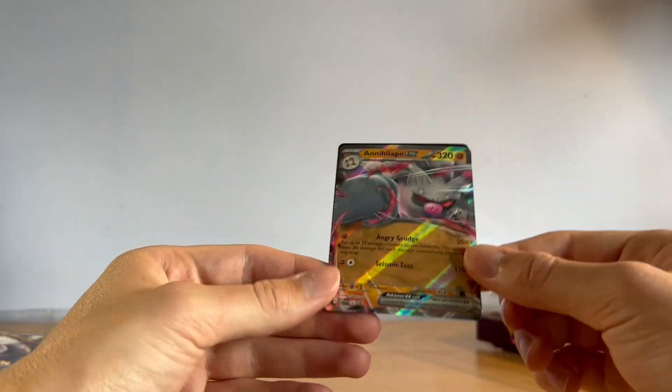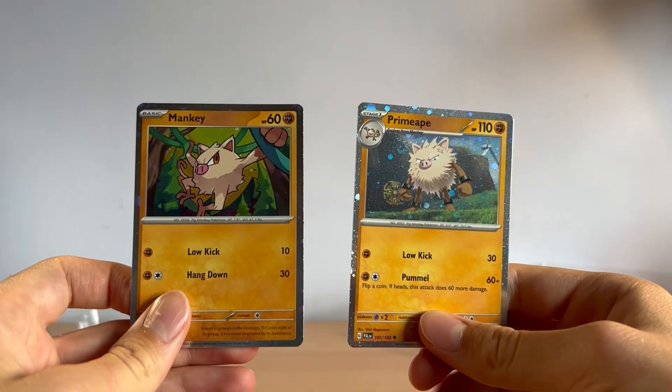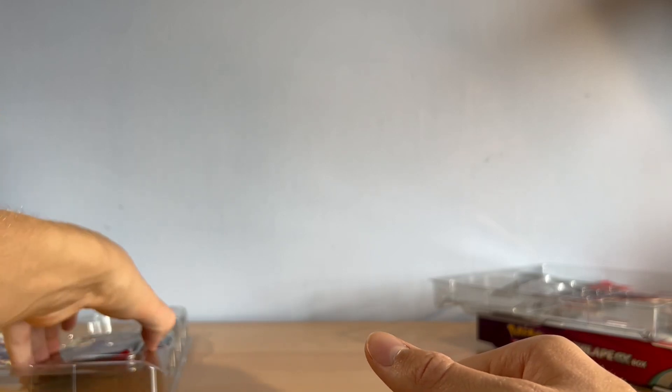I really miss the EX days — when it was GX and V, I always loved how they kind of popped out the border. Really nice card. The other cards you do get are just reprints but given a kind of promo card foil around the edge with spots and bubbles — they're nice to have, I usually just pop them in the binder.